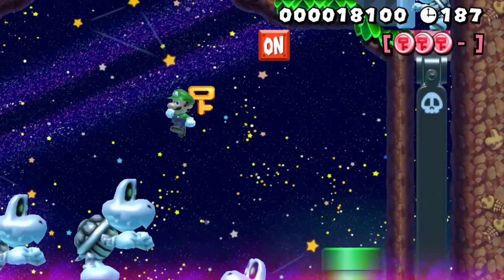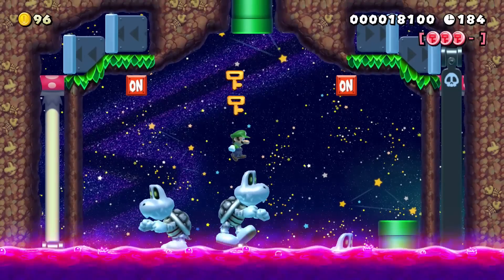Once all six Dry Bones are destroyed, Luigi will get two keys to use as he exits the arena.